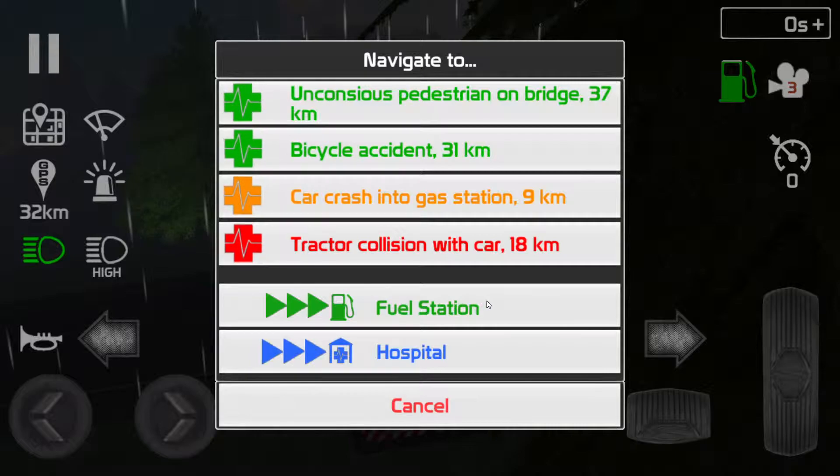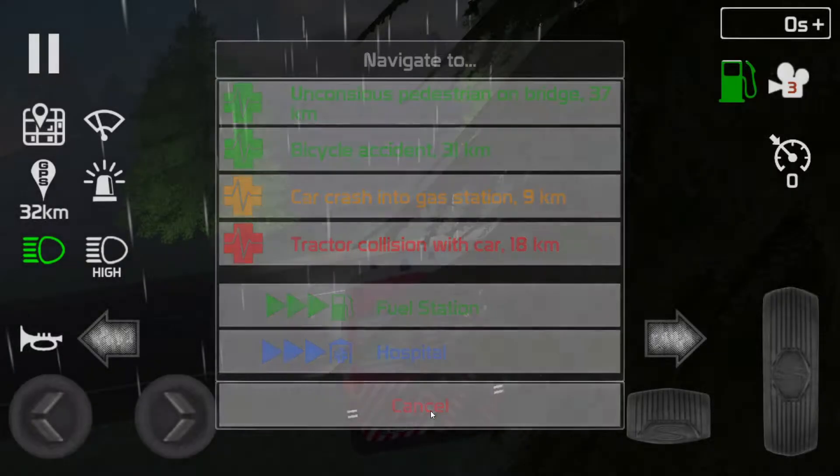Here are the navigators. We've got: congestion on bridge at 37km, a bicycle accident at 31, a car crash into a gas station at 9, and a traction collision with a car at 18. There's also a fuel station, hospital, and council marker. Those are the four navigators we need to do. I did say I was going to do them in order.